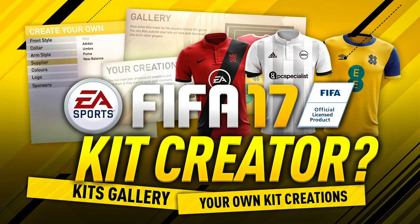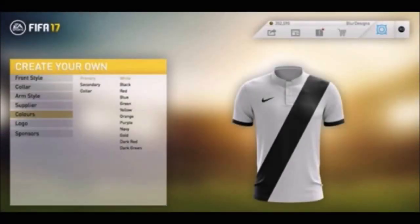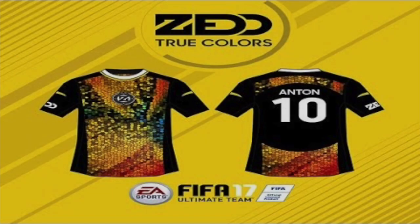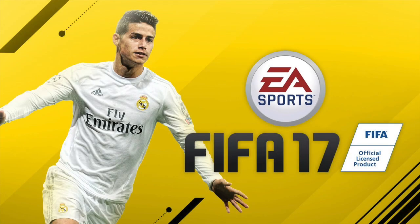Coming in at number five on my list, I would like to see a fully customizable kit creator. It has been talked about in the past and a couple of YouTubers like Matt the HD Gamer made some great videos about it. I think it would be a great idea because you come up against a lot of the same kits or international kits. Allowing us to create our own kits would give free reign to people, and I think it'd be a great addition that would make Ultimate Team more interesting and fun.